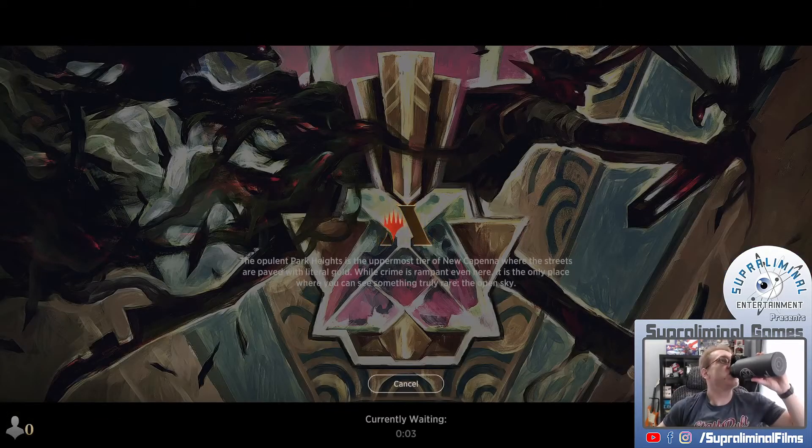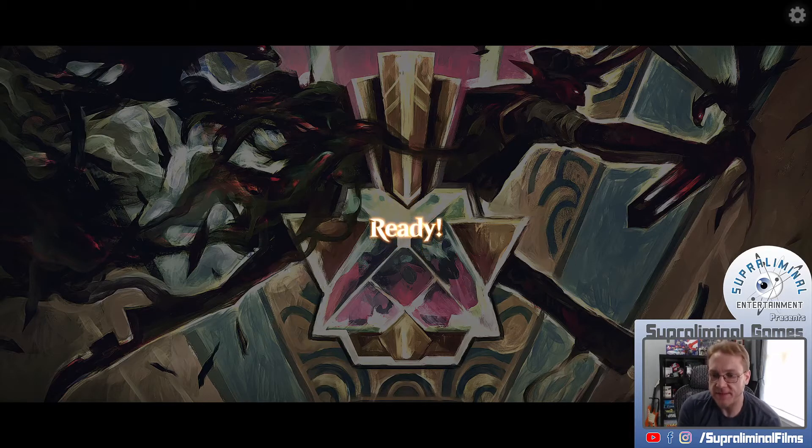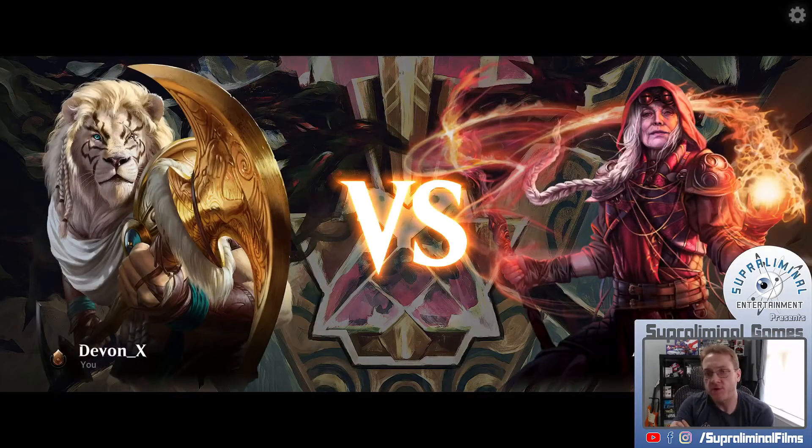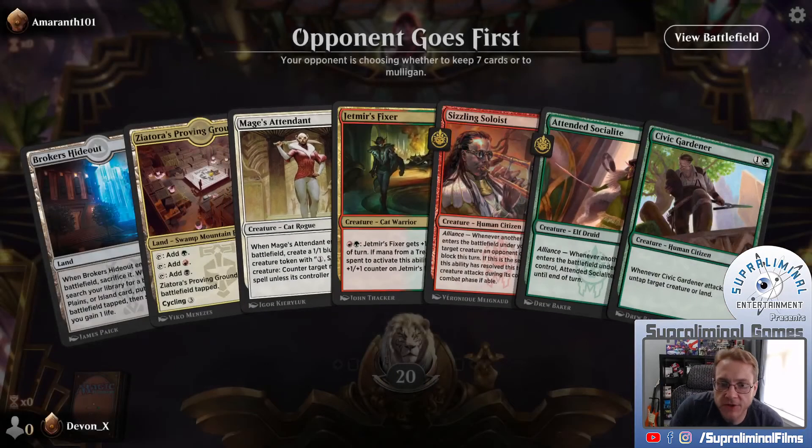It happens. That misplay happened. I punted the hell out of the last game, so I can't say too much. But remember, you're going to make mistakes. You're going to have play issues. There's going to be errors and problems. It's a new set. Forgive yourself for your mistakes - I was upset, I did what I did, moved on from it, tried to win the next one. That's all you do. That's how it works. We're all going to make more play errors than normal.